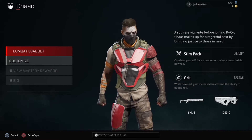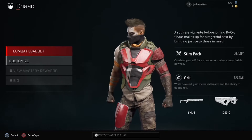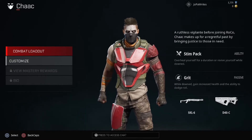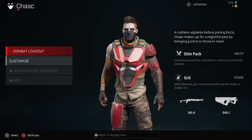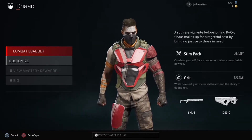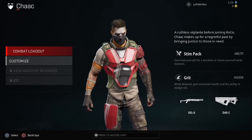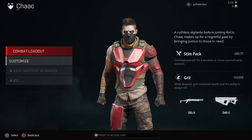Shock has an interesting ability called Stim Pack, where he over-heals himself for a duration or revives himself when downed. This can come in handy one of two ways: if you're in a gunfight and you're low, you can pop it, fully heal quickly, and win that fight. Or if you get knocked but you're in a safe position, you can self-revive, which is a very useful feature.